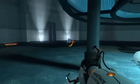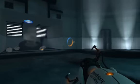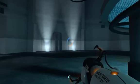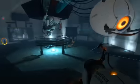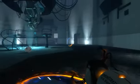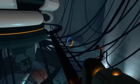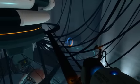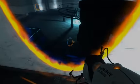I shoot a portal above there so I can just drop them in. I'll just do that again — it doesn't really take long. Then I can just fall down and jump on this ledge.